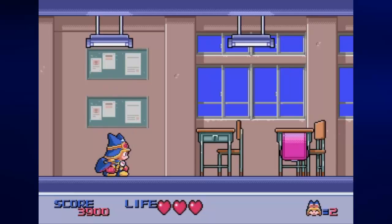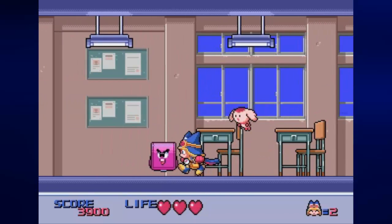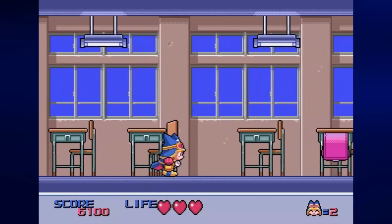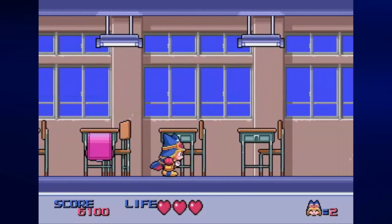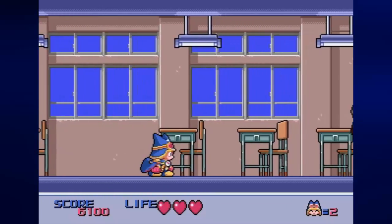Also these enemies that swoop down on us, when defeated, they drop this piece of food which gives us points, as well as one hit replenished on our life meter. We can take up to three hits before we die.